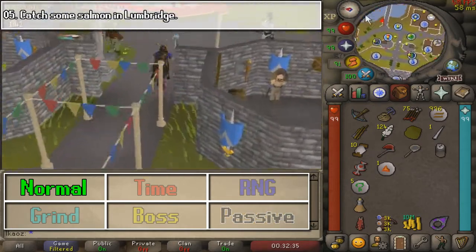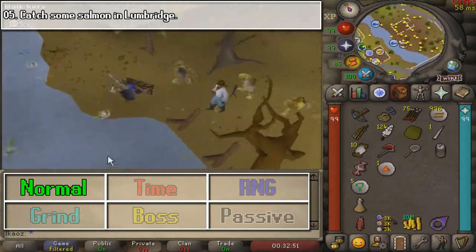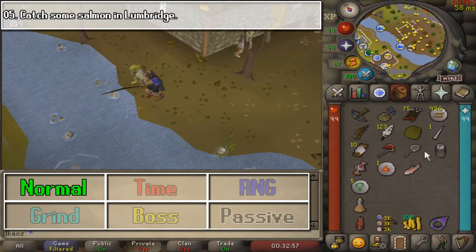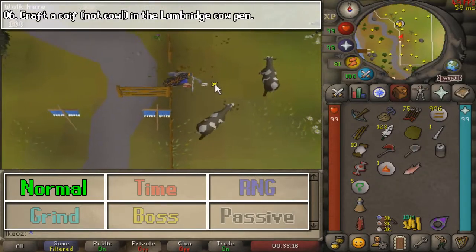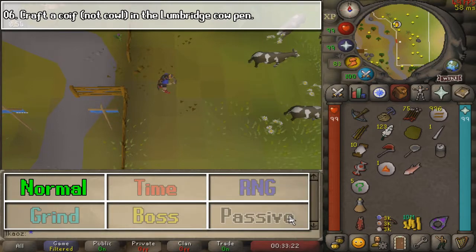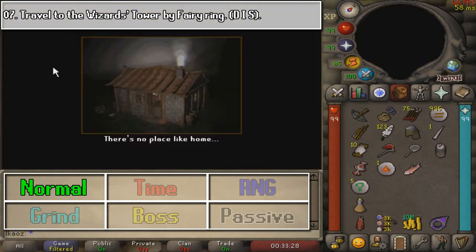For this next task, we are going to catch some salmon in the river here between Lumbridge Castle and the little goblin area. Go ahead and click any spot to lure it, and that is the end of that task. Next, we are going to go slightly north inside the cow pen and use our needle with some leather to craft a coif to complete this very easy task.